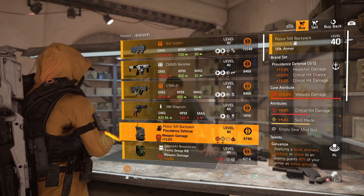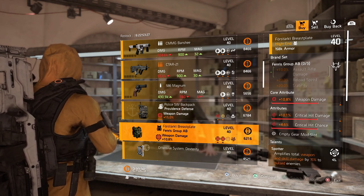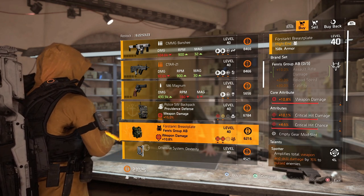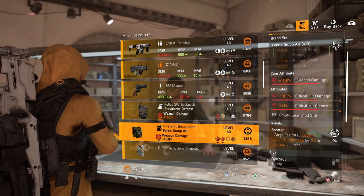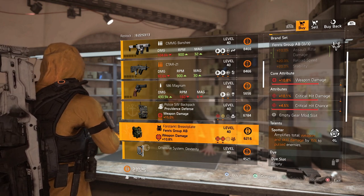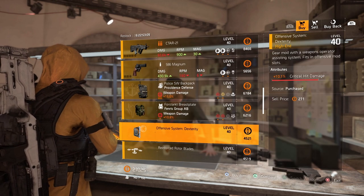There is a great Fenris chest piece — this is probably one of the picks of the week. We've got weapon damage, critical hit damage, and critical hit chance, so it's all the rolls you want. You can roll any talent on that you want, and if you want Spotted, keep the talent and make a roll on one of the attributes. This is a very good piece — it needs some love on the optimization station, but it's one of the picks of the week for sure.